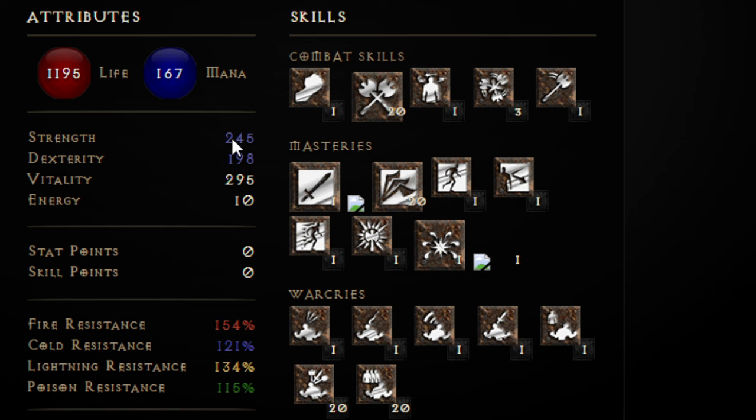Stats are a bit all over the place since I haven't respecced yet. You want the minimum amount of Strength you can get away with, and enough Vitality so that with Battle Orders you have around 2300 life or more. You can get away with lower life once you're used to the class; everyone plays differently.